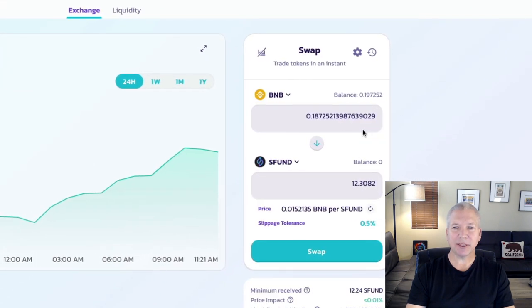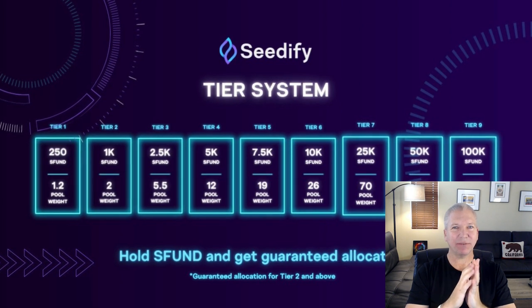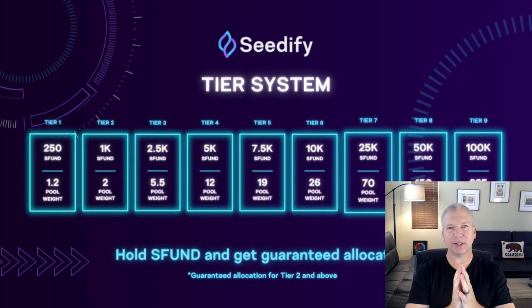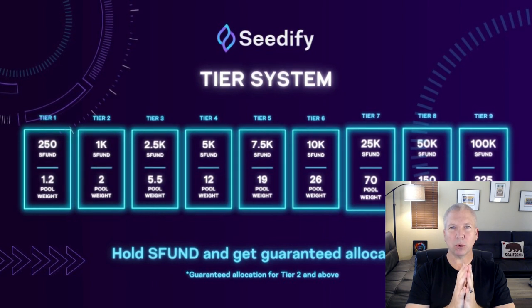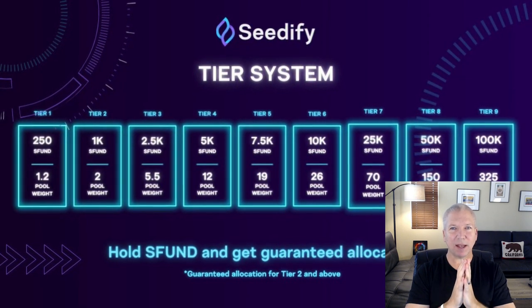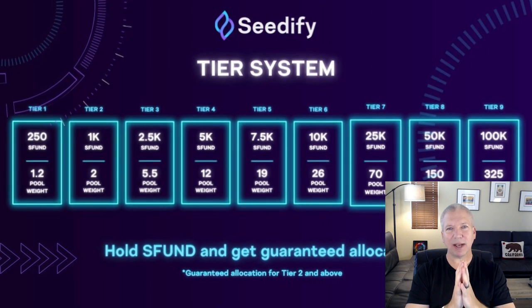On PancakeSwap, you can swap for just about any token that you would like. I'm going to swap some Binance tokens for some Cedify tokens. I can choose maximum — it's going to show me how much Binance tokens I've got and how many S-Fund tokens I can get. So how many S-Fund tokens do you want? I'll take you into the tier section so you can see exactly how many Cedify tokens you're going to need to be in a specific tiered section to get an allocation in the next IGO. You've got nine different tiers. It starts off at 250 Cedify tokens — that's the lottery system — with a pool weight of 1.2. The next tiers are 1,000 tokens, 2,500, and it goes up from there. You get a different pool weight and a different allocation of each IDO depending on how many Cedify tokens you stake.